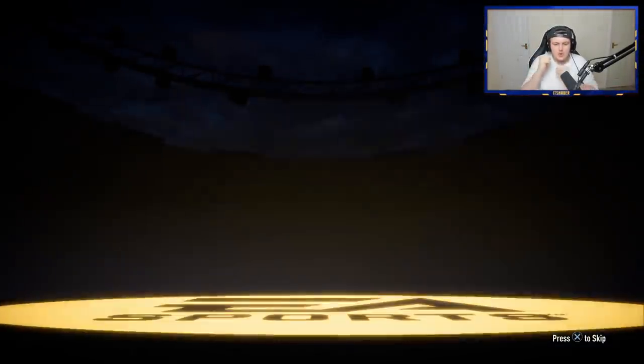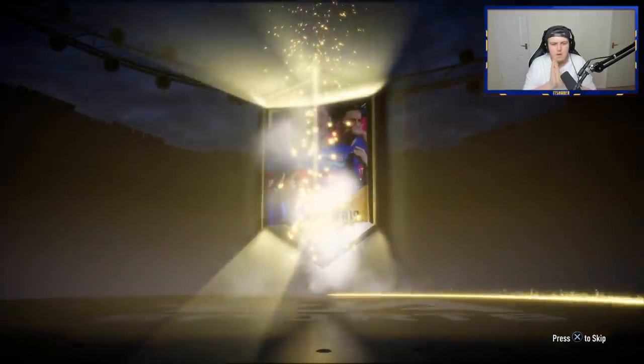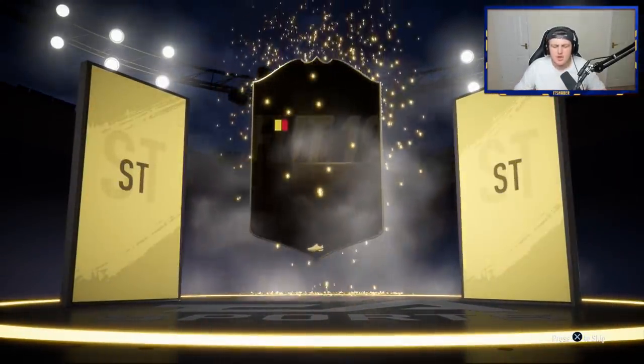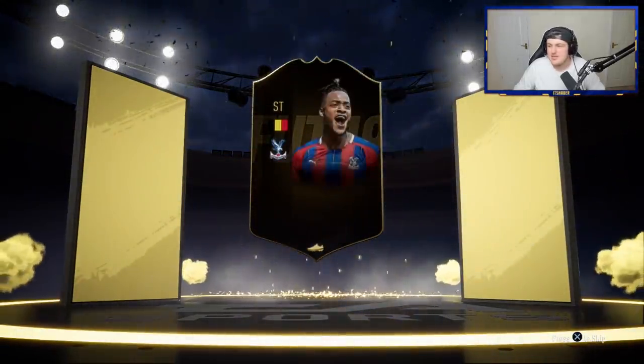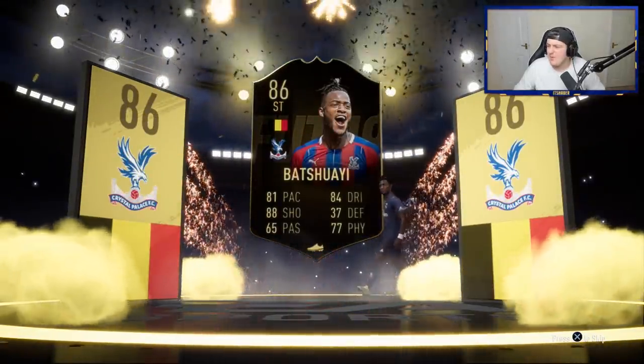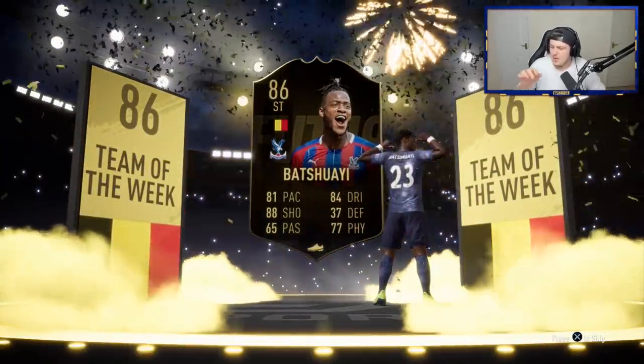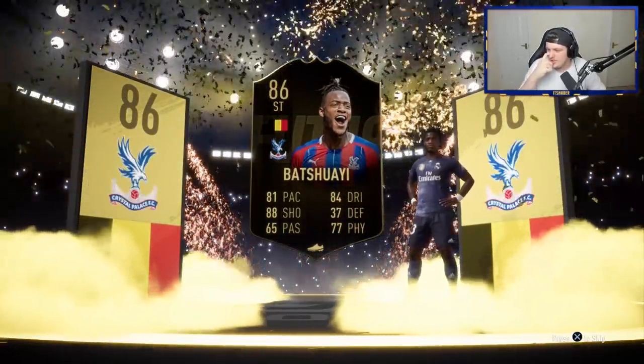We've got three left. Walkout — please be blue. Not a blue, it's an inform. Belgian striker Michi Bacuayi — an 86 in form. We'll take it, but we want blues, EA. The only in-forms I knew of this week were Shah and Michi Bacuayi, so an 86 rated in form is not too bad to be fair.